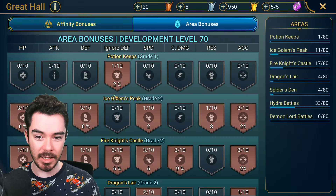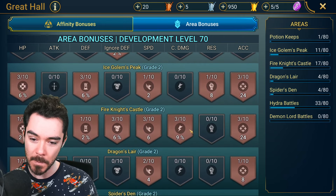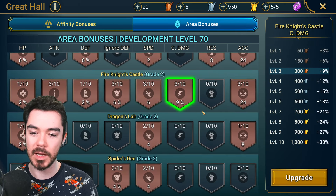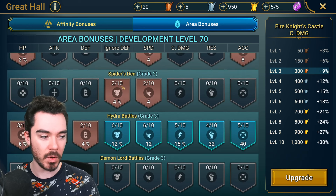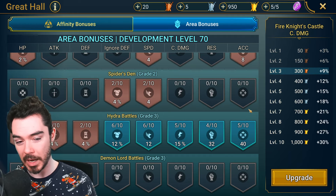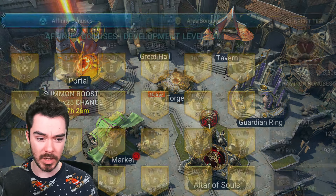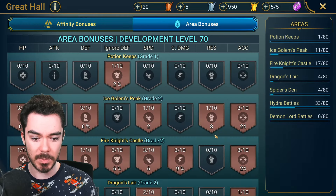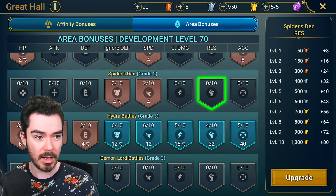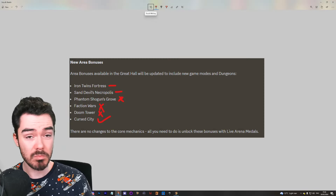A little bit in the regular dungeons just to give you a boost and make stuff a bit easier is totally fine — Fire Knight, upping the speed on that. For me, Hydra is still one of the main ones. But I think Cursed City now becomes pretty decent, especially the lower levels where it's a lot cheaper. For a fairly low price, you can get a fairly big chunk of crit damage, ignore defense in Sand Devil, and probably Cursed City. So that's quite good.